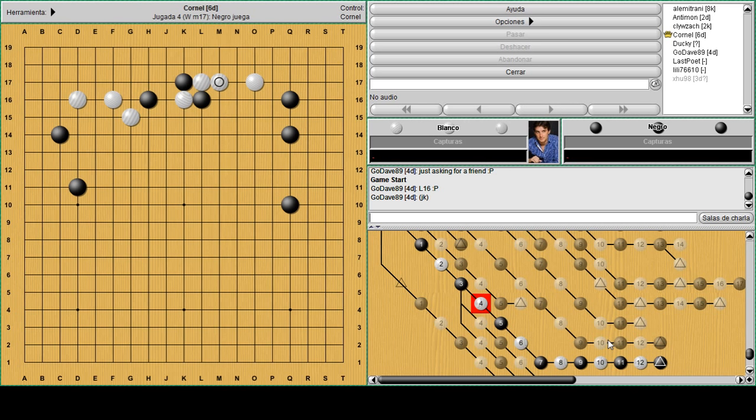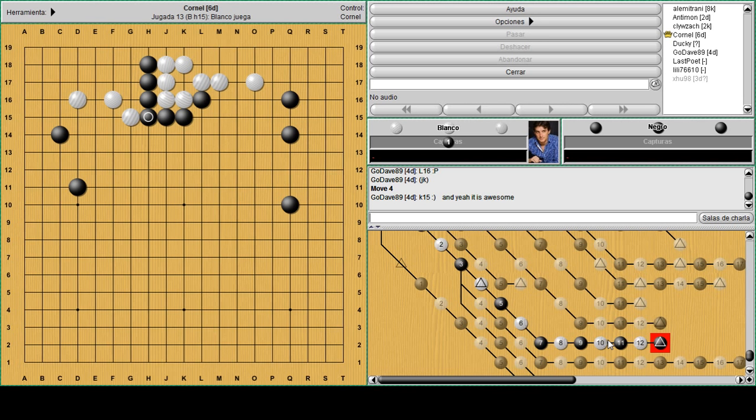That's one of my favorite techniques: the driving tesuji or shibori technique. You play all these forcing moves and then you connect. All of a sudden black has a strong position and D16 became a little bit thin. It's good to remember this sequence.